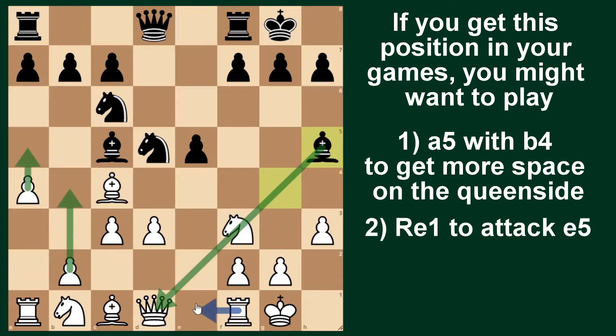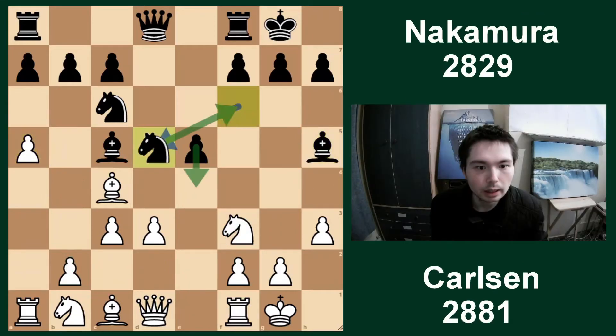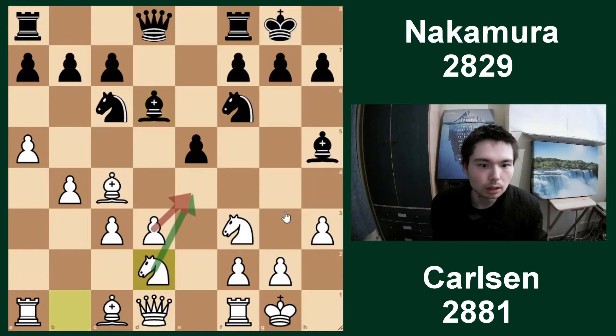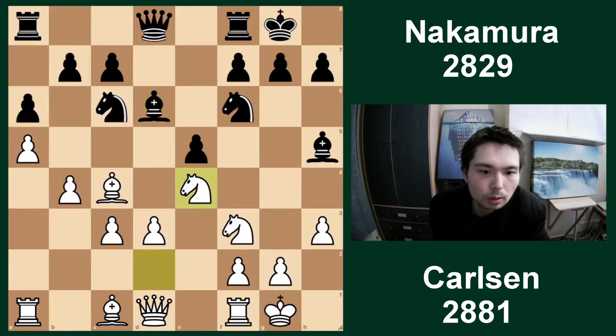If you get this position with white in your games, you may want to try these moves: a5 with b4 to get even more space, put a rook in the centre to attack the pawn, and then this knight can come into the game. Nd2, Nhe4 - just putting all your pieces on good squares. a5 played. Nf6 - Nakamura deliberately moves the knight away from the centre because he wants to go for e4.